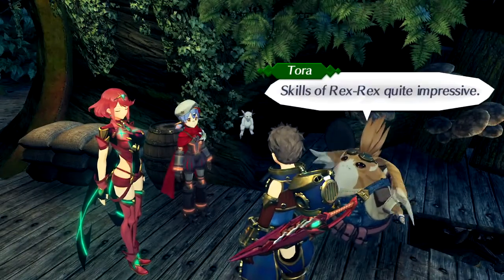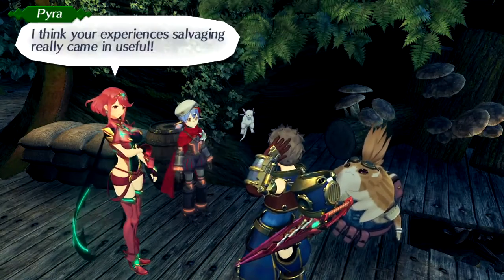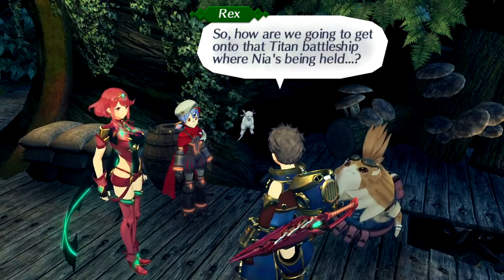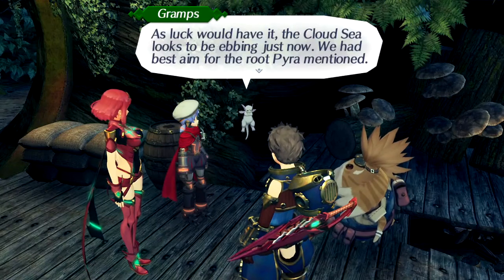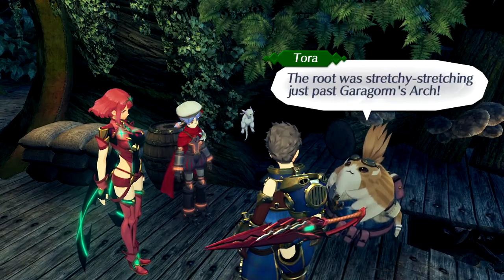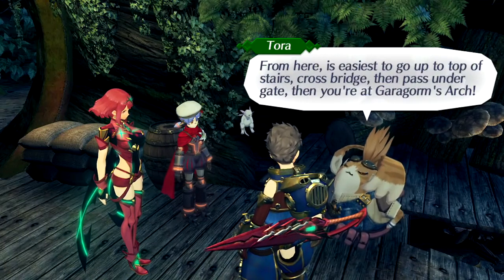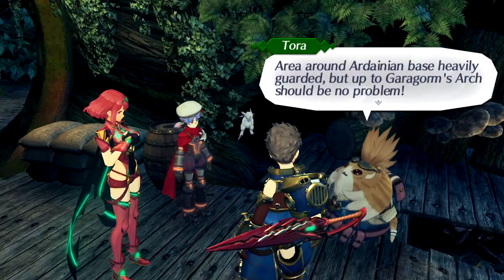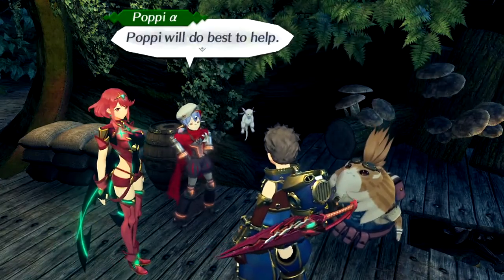Skills of Rex Rex — quite impressive. Rex not pro salvager for nothing. I think your experience of salvaging really came in useful. We should hurry and rescue Nia. How are we going to get onto that Titan battleship? As luck would have it, the Cloud Sea looks to be ebbing just now. The route stretches just past Garagorm's Arch — go up to top of stairs, cross bridge, then pass under the gate. Area around the Ardanian base is heavily guarded, but up to Garagorm's Arch should be no problem. Poppy will do best to help.